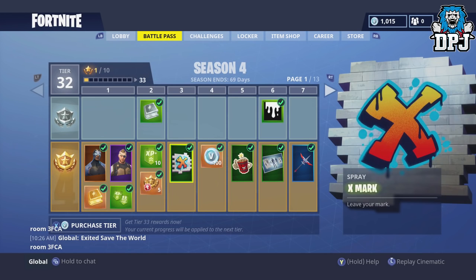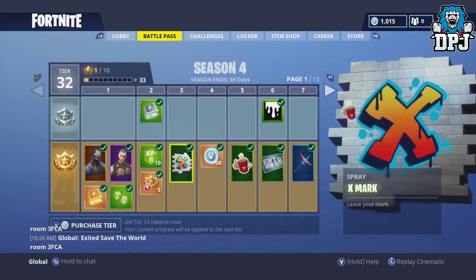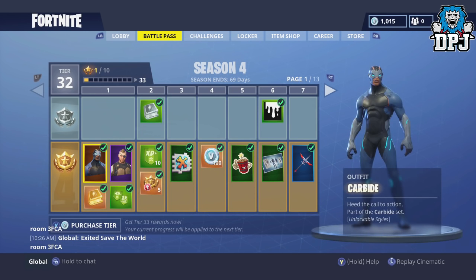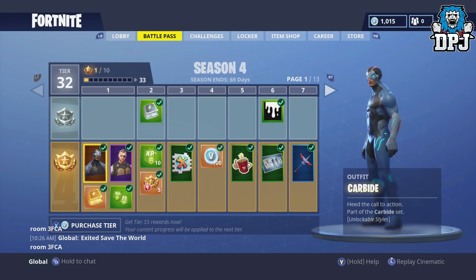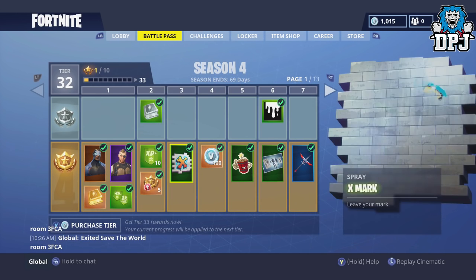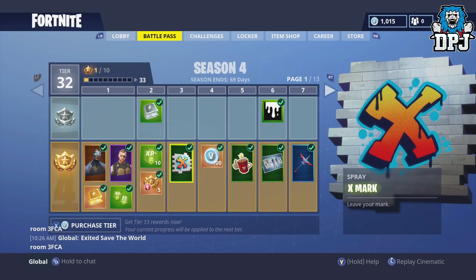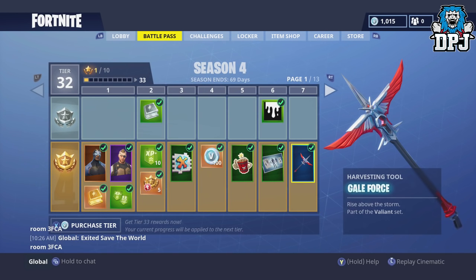I'm going to ignore all the rubbish emotes we don't need. There's a 'Leave Your Mark' spray — you can spray on things, which is definitely new. We have the Carbide outfit, which is the one we saw in the first teaser image last week. We also have Battle Hawk, a new spray called X Mark, some V-Bucks, a couple emotes, a loading screen, and the Gale Force harvesting tool, which looks incredible.